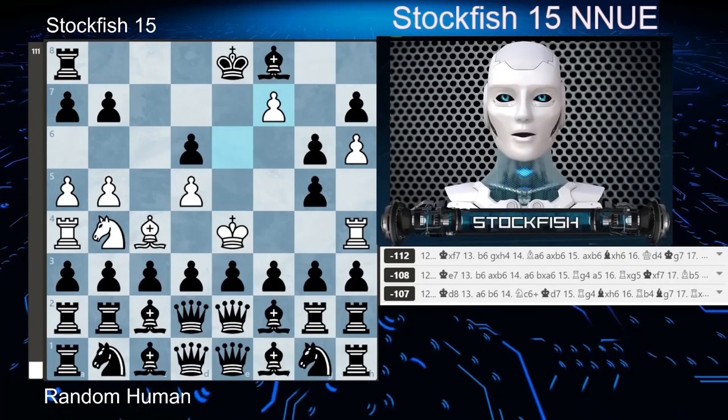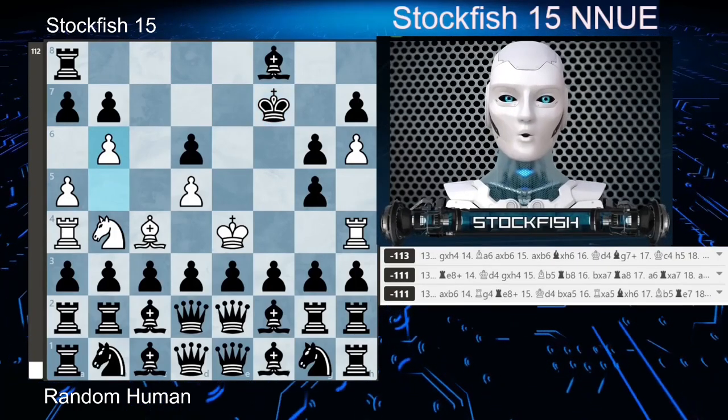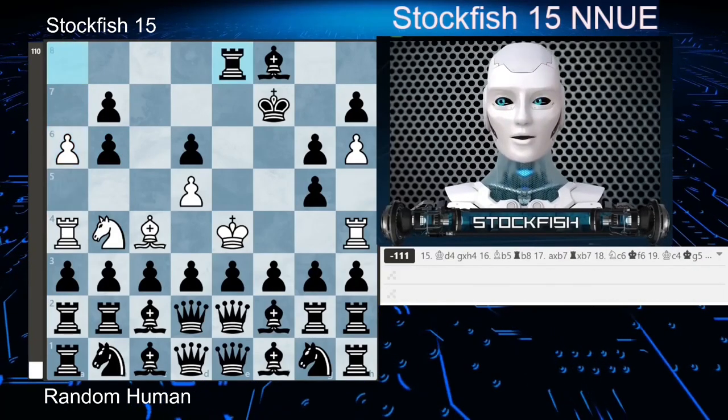Anyway, the game continued with king takes f7, b6, a takes b6, a6, rook to e8 check.